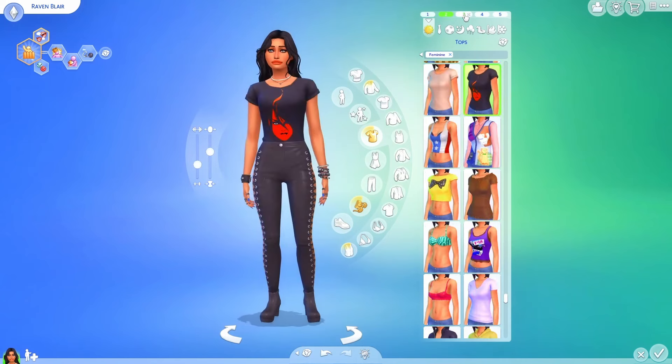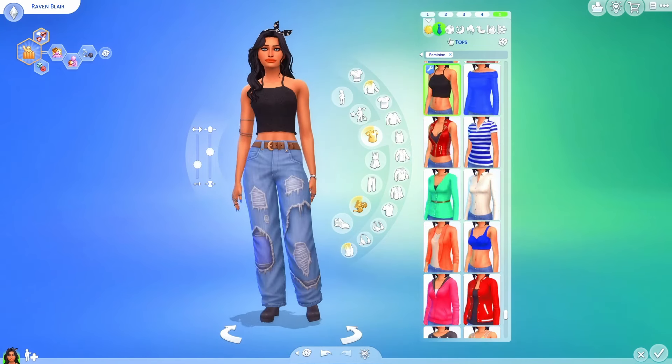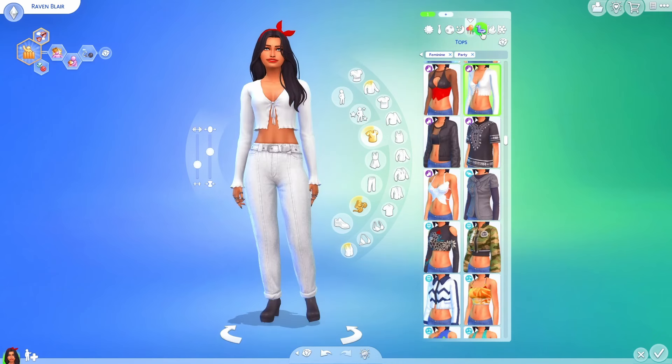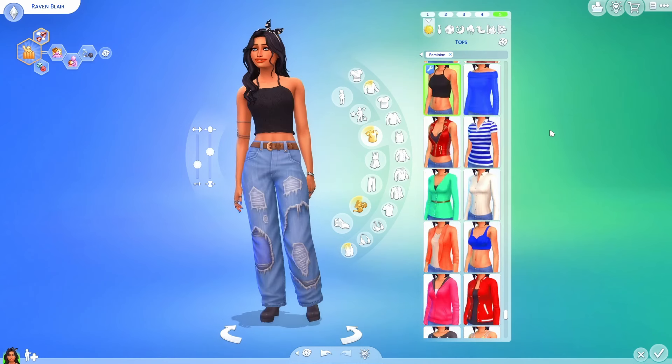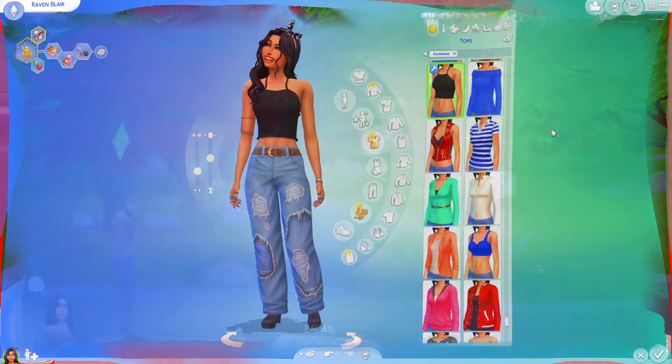She has lots of different outfits — I made sure to give her plenty of options, including her formal wear. We are going to move into a house that I've already built. I made it pretty big, nice, and spacious, with hopefully enough room to store a lot of the collectibles we're going to be collecting. Let's go ahead and jump in and show you the house.